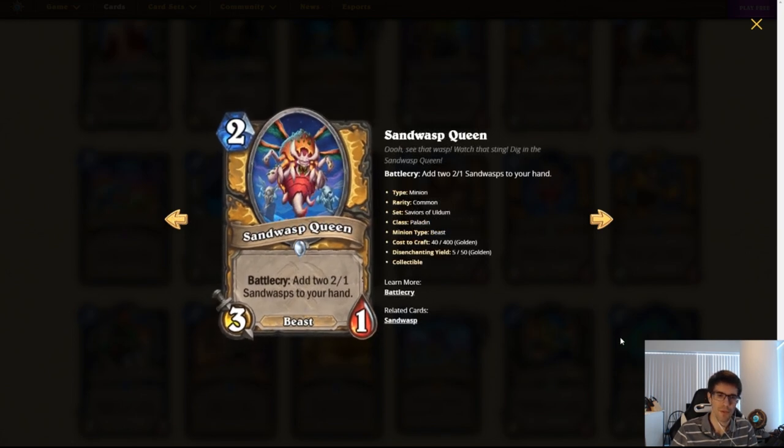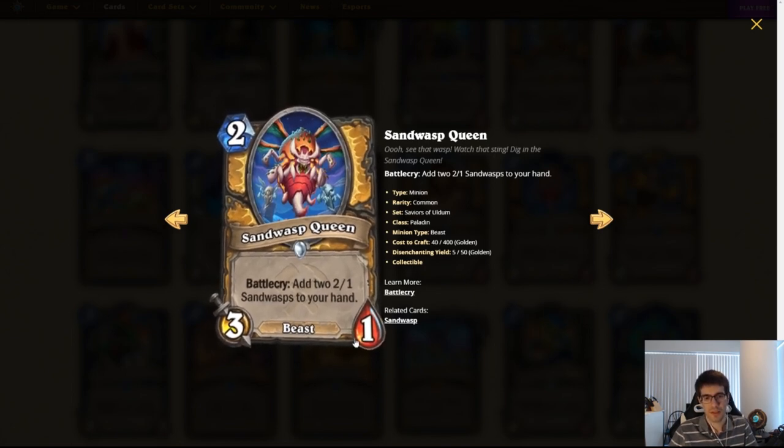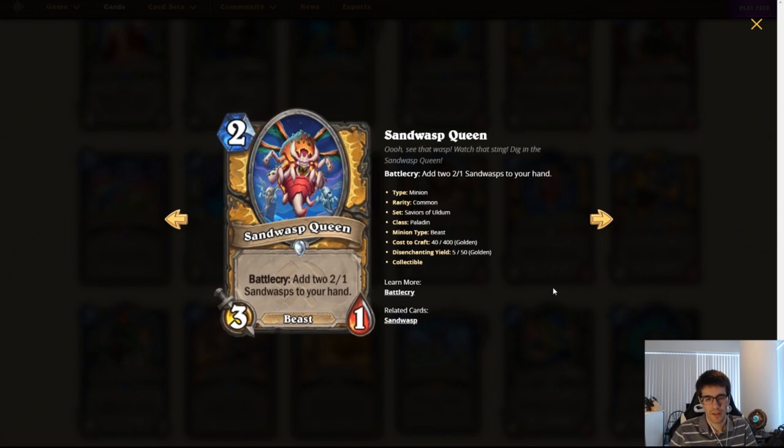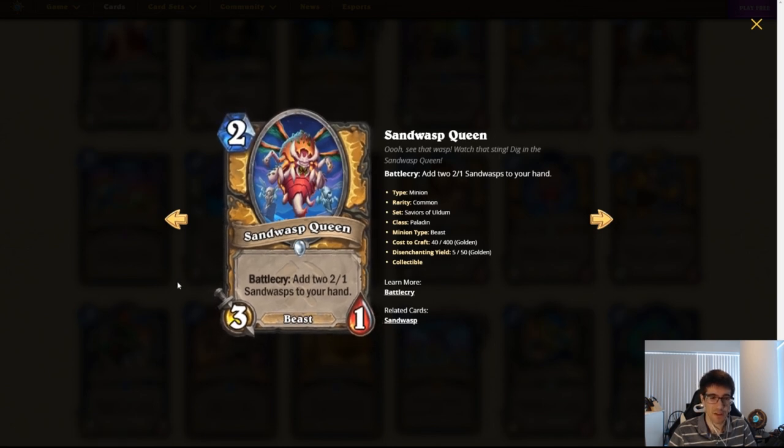Sand Wasp Queen. Two mana, 3/1 Paladin minion — it's a beast. Battlecry: add two 2/1 Sand Wasps to your hand. Kind of the same thing — you're getting value out of this, but it's so weak. Looking at the current meta with Mage, Rogue, and Warrior, they deal with one-health minions very, very easily. What kind of value are you really getting? Not that much. I don't really think this card is going to see play. It's good value — three things from one card — but it doesn't seem powerful.